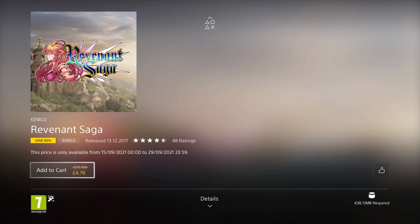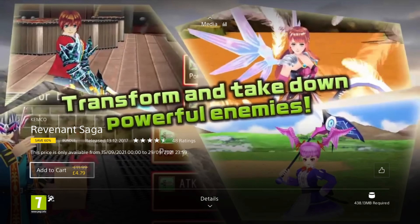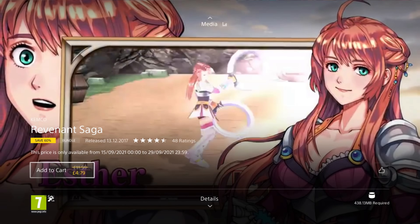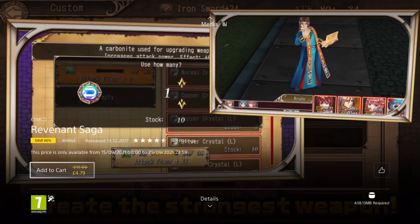Our next game is Revenant Saga. It was released in 2017 so it's 4 years old, and it's on a 60% discount for the price of £4.79, which is okay. This is an RPG where you've been turned into an immortal revenant with a demon contained within yourself, so you set out on a journey of revenge, meeting people along the way who have their own figurative demons. It features battle transformations and a weapon forging system. This is another old school RPG with some cool mechanics, so if you like your RPGs old school, you should have a look at it.